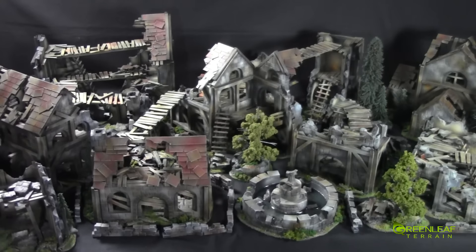The whole set has 40 pieces. There are 9 bridges, 5 ladders, 11 resin cast walls, 1 fountain, 3 planters, 6 rubble piles, and 14 different size ruins.